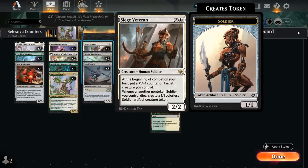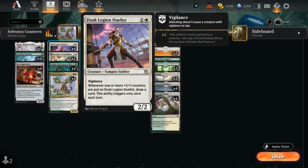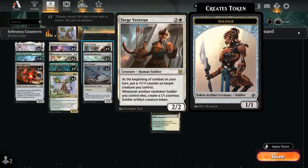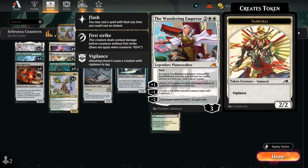There's Siege Veteran, one of the better follow-ups to a turn two Dusk Legion Duelist, which also happens to be a soldier. If it dies with Siege Veteran out, we can replace it with a 1/1 token, and every turn we get to put a +1/+1 counter on a target creature we control — so on turn three we can draw a card right away. Topping off our curve are two copies of Wandering Emperor, which can add +1/+1 counters to our creatures and catch the opponent off guard, while the minus-two ability exiling a tapped creature also gives us a bit of removal.